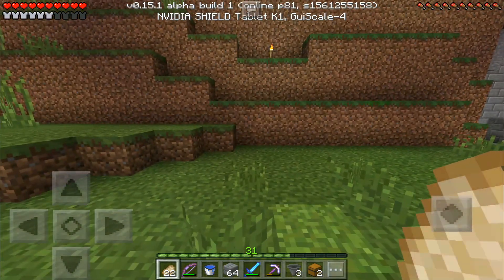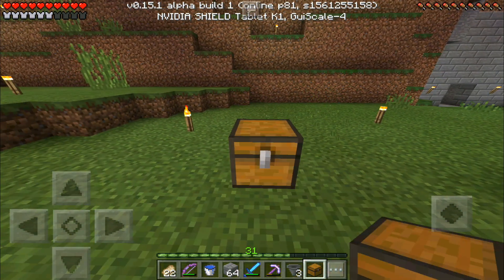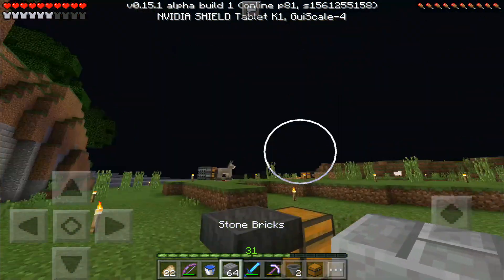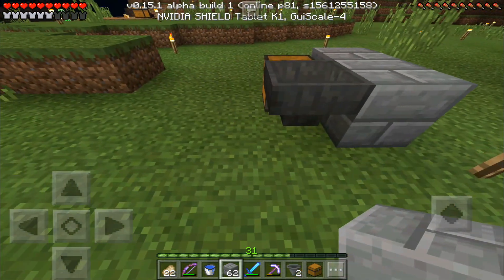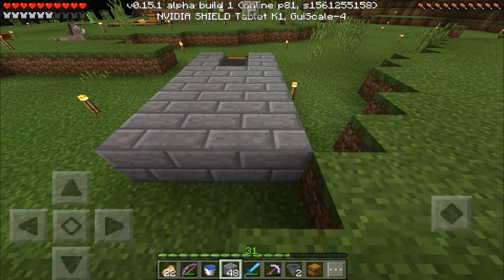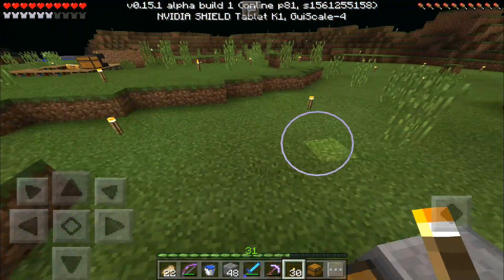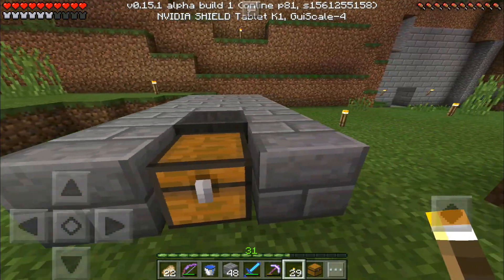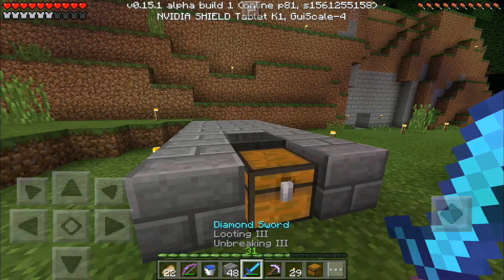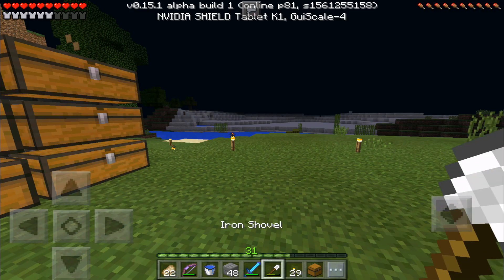We absolutely need some more food so we are going to be building it about here — this looks like a nice spot. I quickly grabbed some chests and hoppers as well because we will need them. I'm going to place a chest here and then a hopper going into it like so, and we're going to build the structure with stone bricks because I like them. I should also place a torch because we do not want any creepers blowing up our cooker.